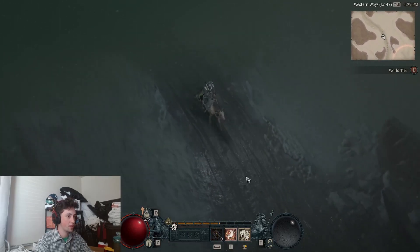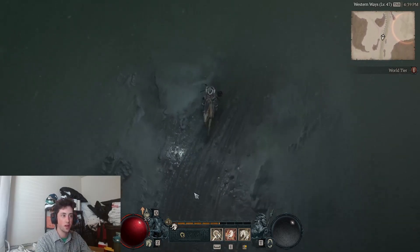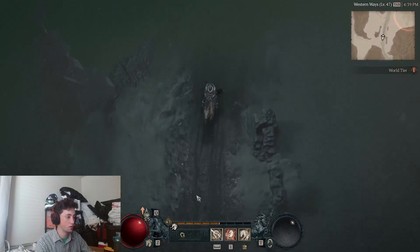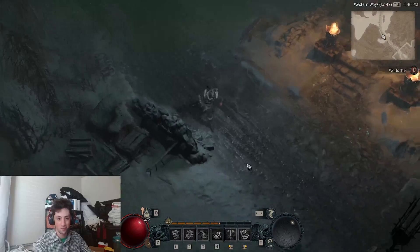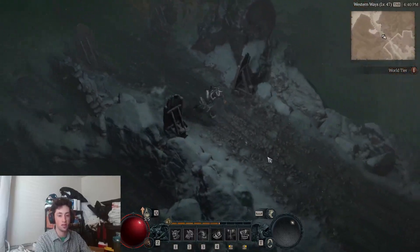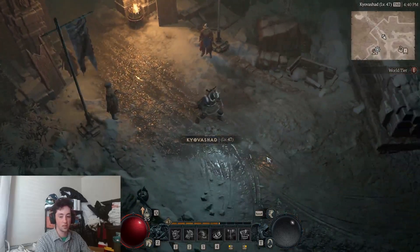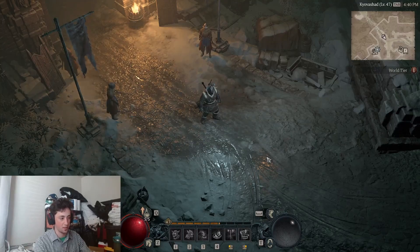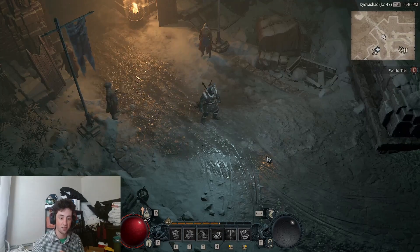Those speed boosts regenerate over time. And when you want to enter battle and you find a big group of monsters, you just drop off and you're in — fast, super simple. The horse is really important; it gets you places so much faster. You're going to want one. Your friends are going to have it and you're going to be mad because you can't keep up. So push through act one, act two, and act three. At the start of act four, go to Donnan and he'll have a side quest for you, and you'll get your horse.